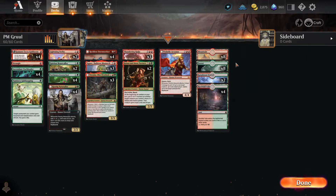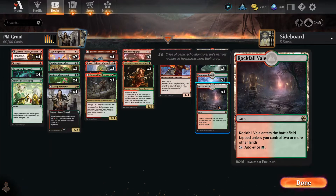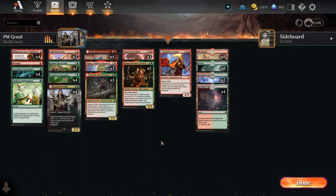Over here we've got basic lands, pain lands, and fast dual lands. I'm not a big fan of pain lands, but we're going to try it out — some things just seem to call for it. Anyway, that is the deck. It looks like we are hoping to come in hard and fast and overwhelm with numbers and superior strength. Let's hope it works out that way.